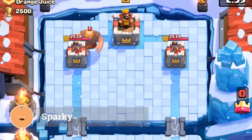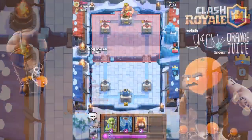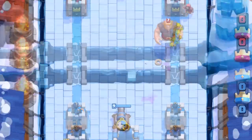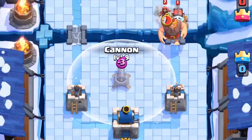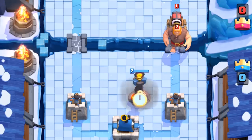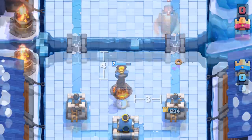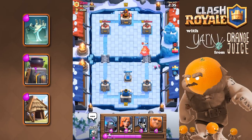Whenever a giant is planted in the very back, be prepared for a big push like sparky accompanied with a splash unit such as a wizard. Depending on your deck and card rotation, you can lightly pressure the other lane to cause your opponent to expend elixir, then address the giant with a 4-3 building plant. Once the giant splits the group, you can zap the sparky and address supporting units accordingly. If you don't have zap, skeletons and guards are perfect for absorbing one attack from sparky. If you don't have any small units, you can do a 5-1 plant and have the building pull the giant and tank one shot from the sparky. Note that a 4-3 plant will pull the giant but won't aggro the sparky. In a pinch, the giant itself is great for tanking multiple shots from a sparky. Tombstone, furnace, and goblin huts are also really great at distracting the sparky.